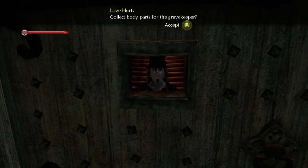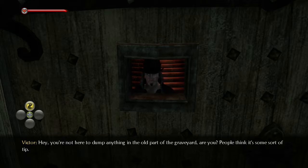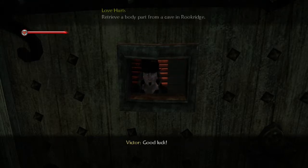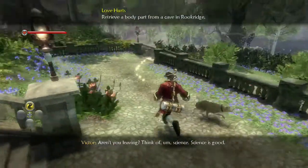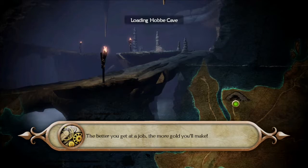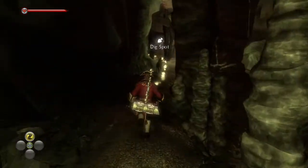I don't know about that, man. I mean, I'm gonna accept it, sure. I might not feel good about it. 'Your first scientific expedition is to Rookridge. There should be a fine body part hidden away in a cave there.' How exactly does this guy know that there's a body part in Rookridge? That's oddly specific. How does he know? Maybe I don't want to know. Maybe I shouldn't really ask any questions. Let's just do it and get it over with.